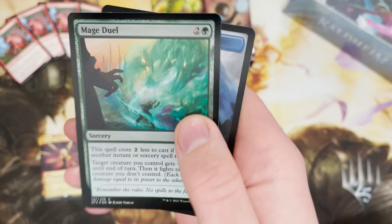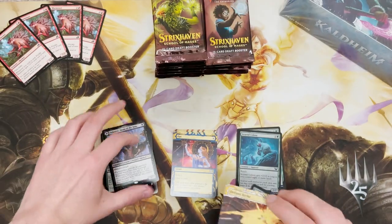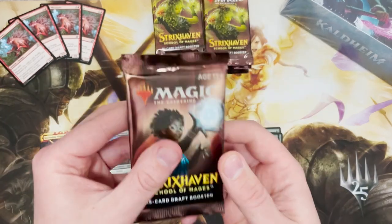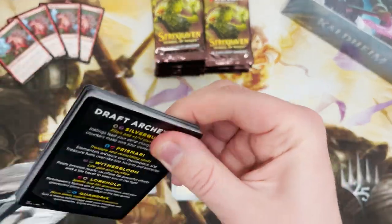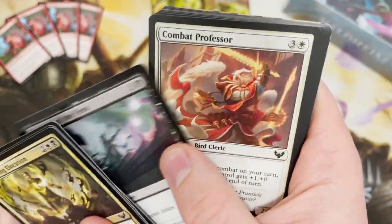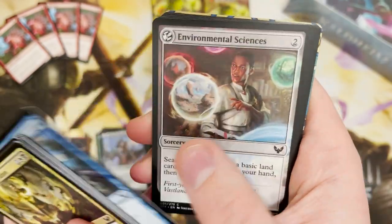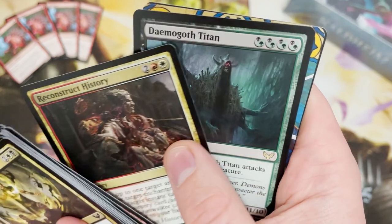Defiant Strike and a foil Mage Duel. It's been a pretty good box so far — all right, all right, all right. But has it been amazing? I don't know. Maybe we need a couple more rares, a couple more mythics. Maybe a nice Professor Onyx — that would be good. That is one of the cards I want the most.